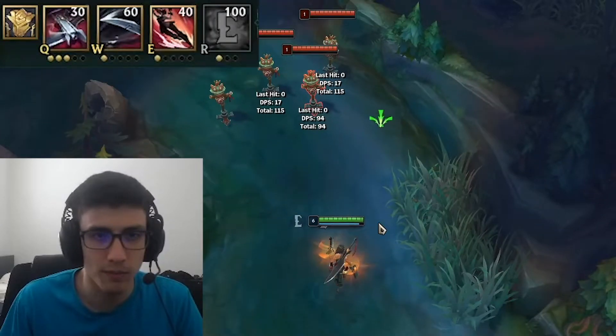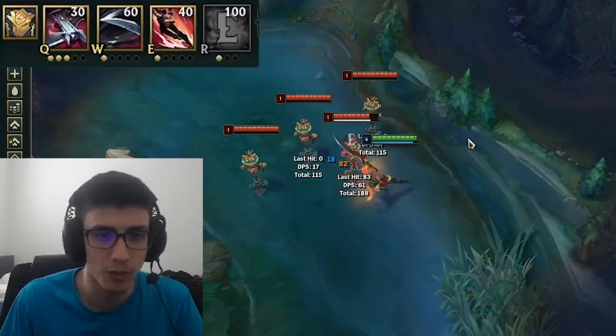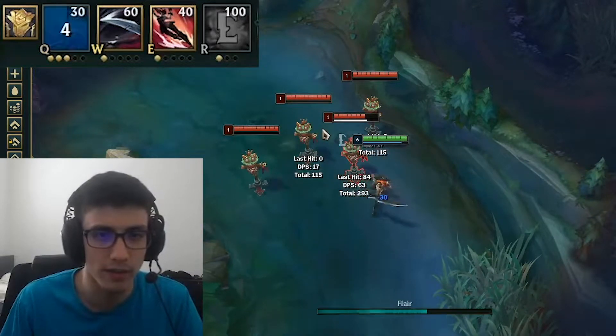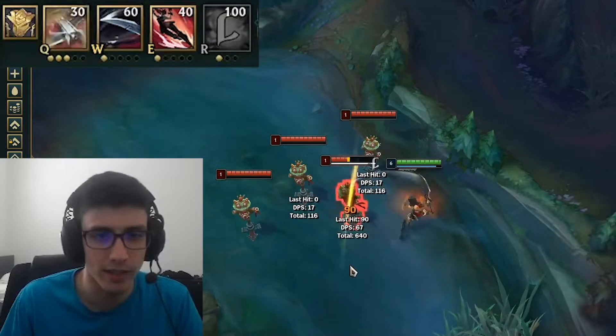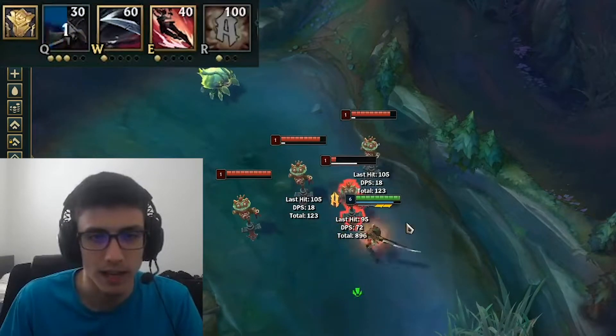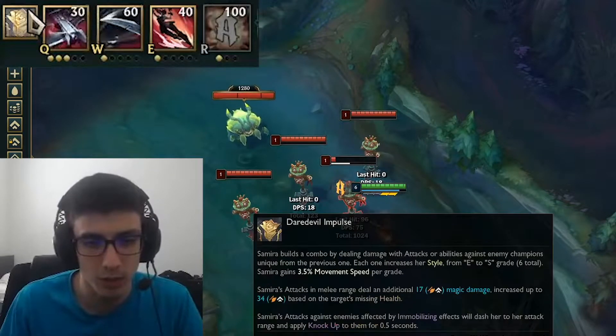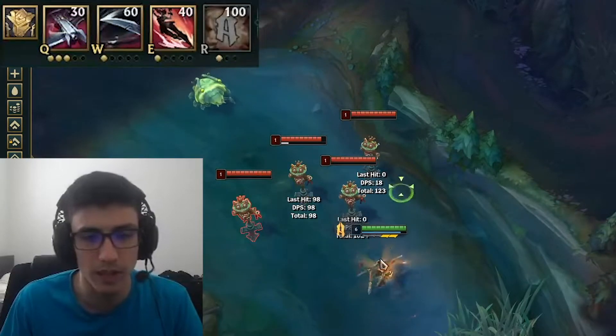When you get into melee form, which is kind of her passive, your Q turns into an AOE swipe, which is really cool. I just love the effects of this champion. And then it stacks up your passive, which gives you movement speed and eventually allows you to use your ultimate.